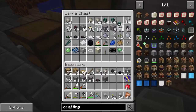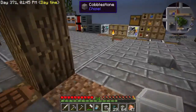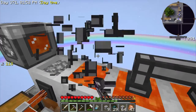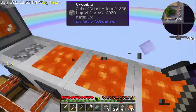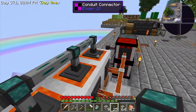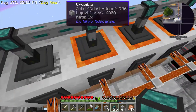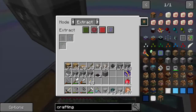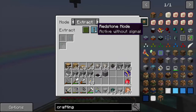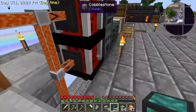Since I'm thinking about it, let's also do the item conduit while we're at it. Breaking off the old ones — these are really good for early game but not for late game. Let's do the item conduit here, here, here, and here. We're going to change these to insert and we're going to extract on the output side. That's a lot better!